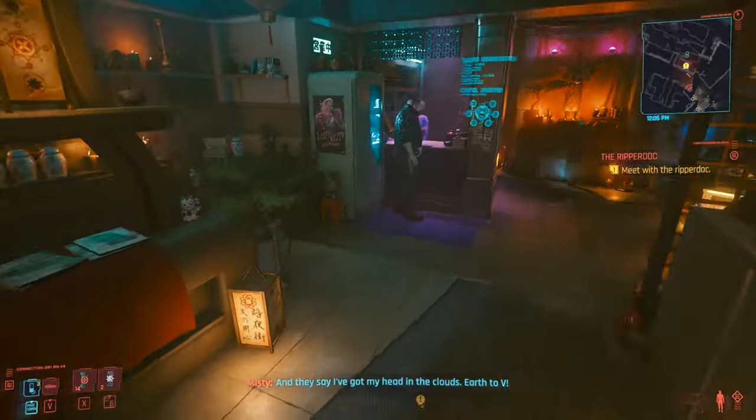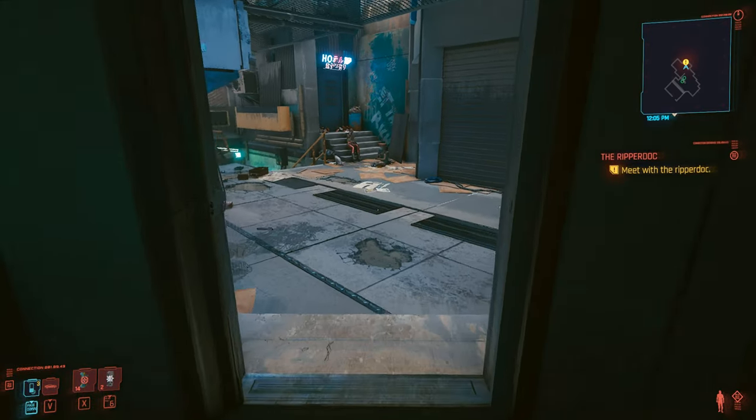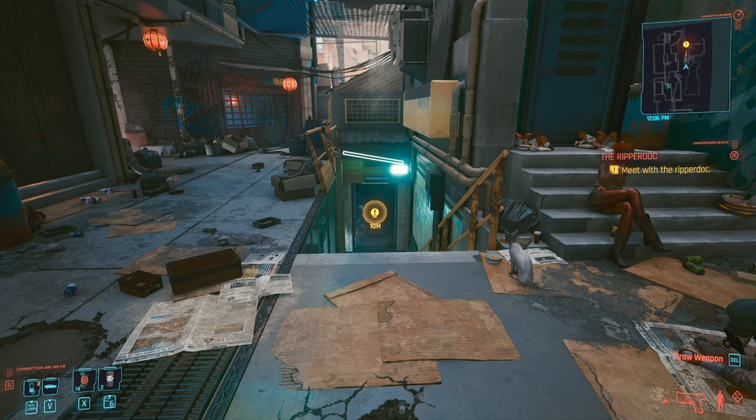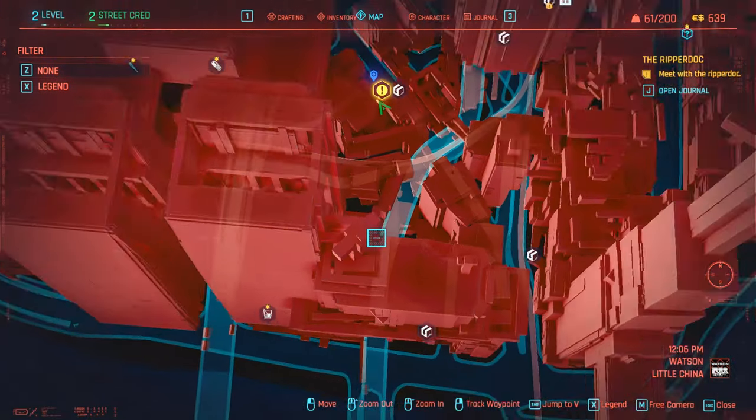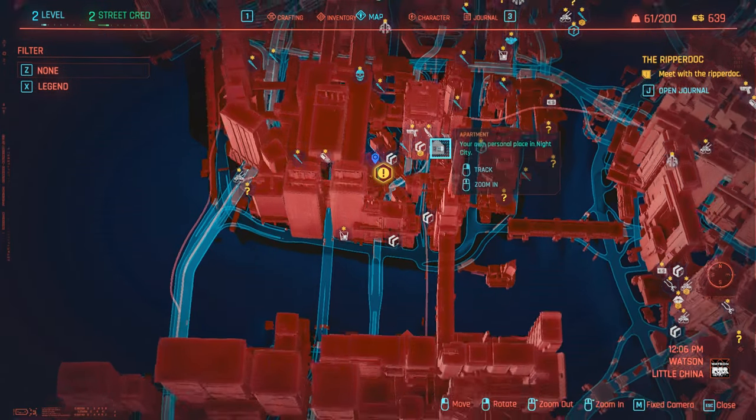This is the storefront for Victor Vector. You will meet ripper doc Victor Vector fairly early in the game. As you can see, I have a quest marker leading me down those stairs. If we take a look at the map again, we can now see that we are right here, just down the street from the apartment.